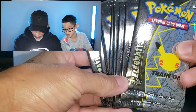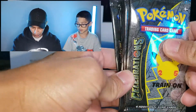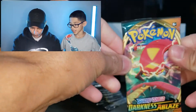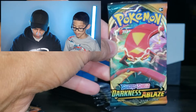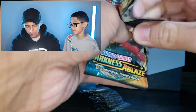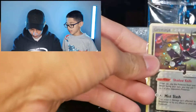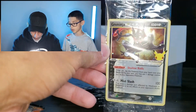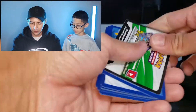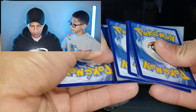It comes with 10 of the Celebrations packs. These extra ones feel heavy - if they're heavy that means they're better because of the weight. This is a promo card that came with it - Greninja! See the little Pikachu right here for the 25th anniversary? That's going to be on every card.